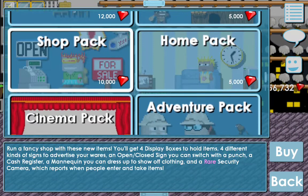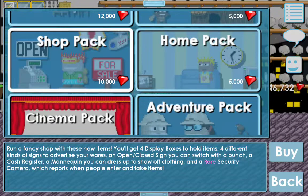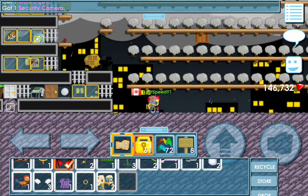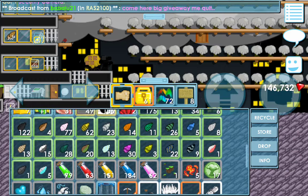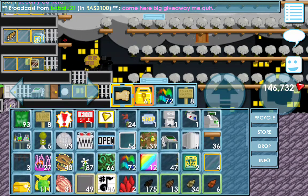It is the shop pack. You get four display boxes, which you can sell for a world lock, a for-sale sign — that's useless — a gem sign — useless. Basically it's all useless except for the security camera and the display boxes. It should be about seven to eight world locks total.